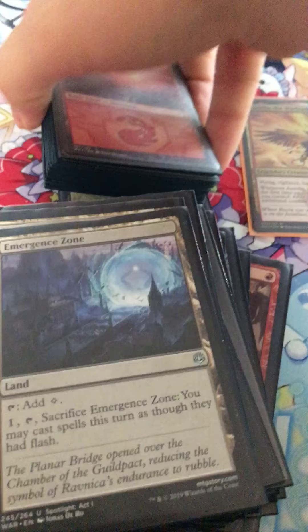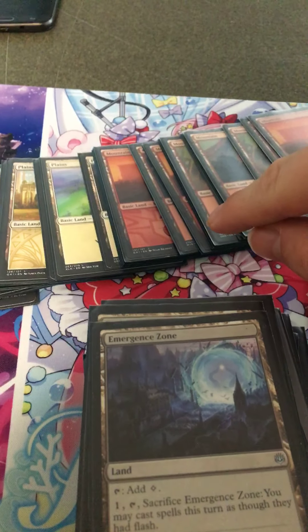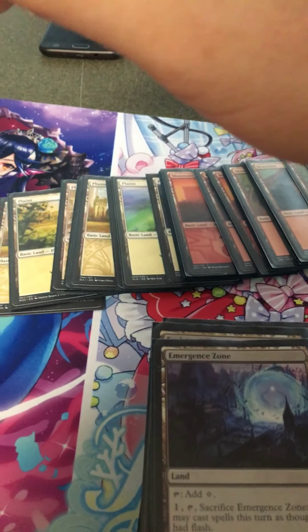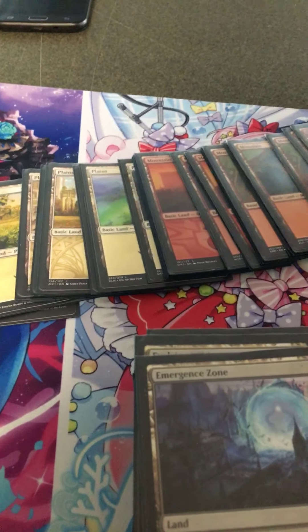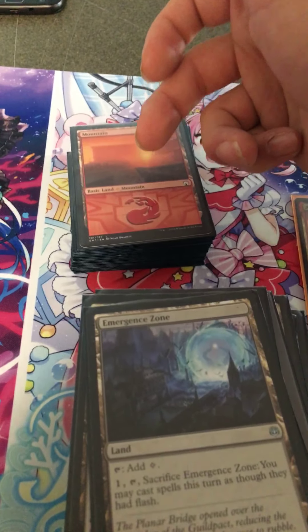I play 14 mountains — wait, I play 16 mountains, 12 plains. So I'm rounding it up to 48 lands in total between the dual lands, the colorless lands, and the basics.